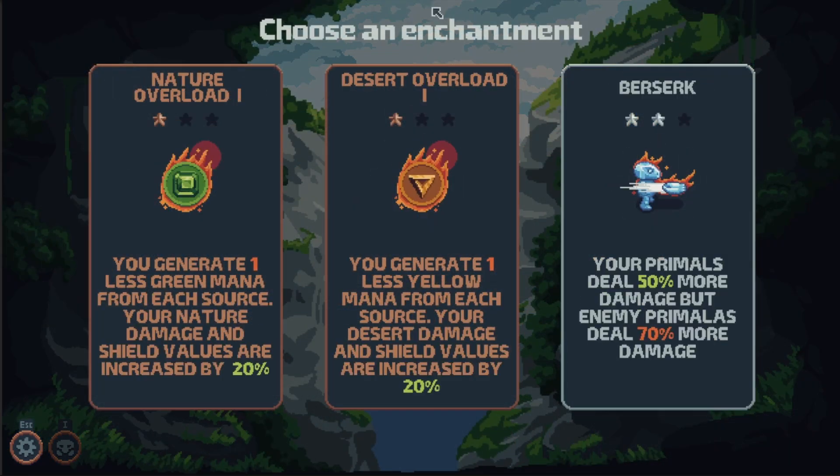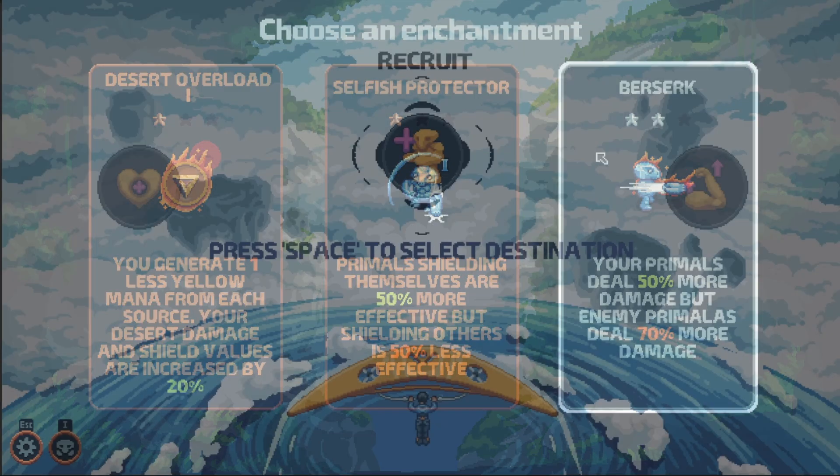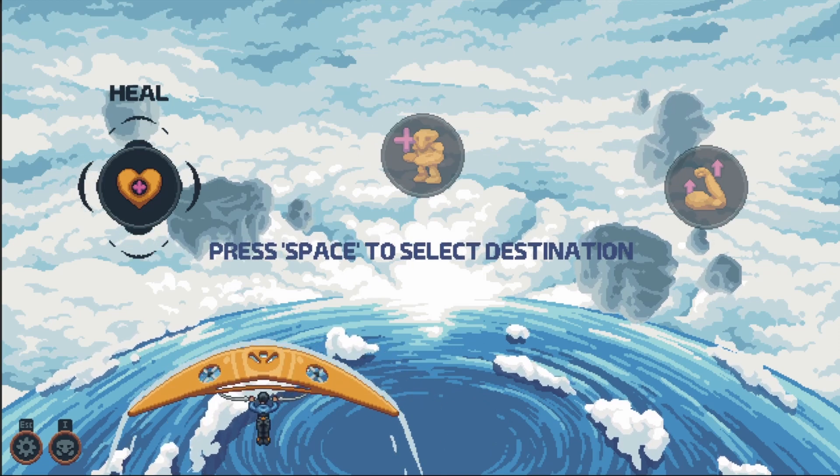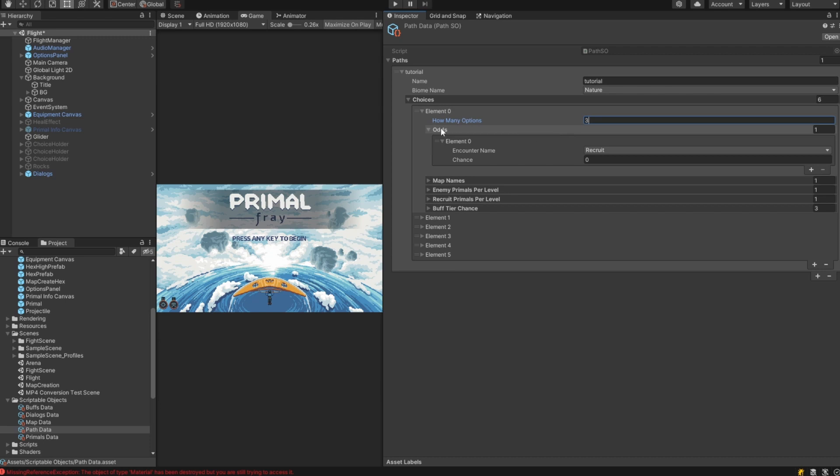If we can do that though, we need a system to choose what type of reward the player gets. They of course should be randomized, but we need a way to control the choices the player may be presented with. So, I have come up with the repository I call path data.